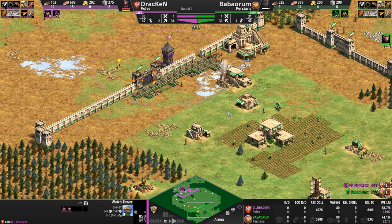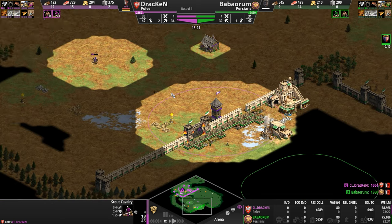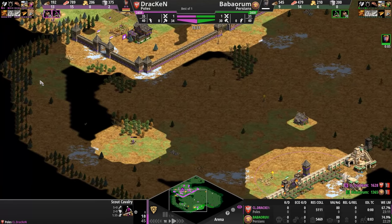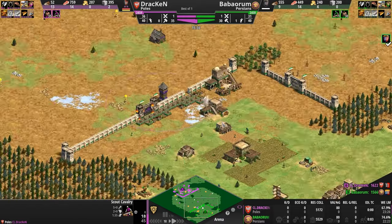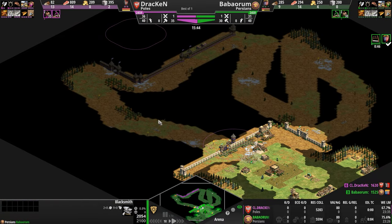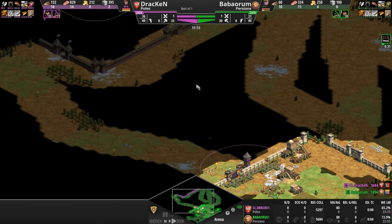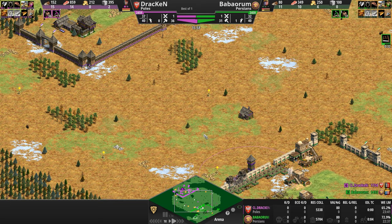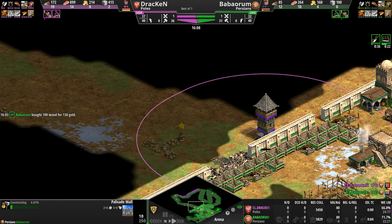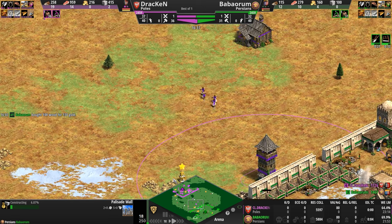Our Persian is down four villagers, both players have zero military, and Baba Oram has been locked inside his base, giving Draken an opportunity. Look how much of the map he's seen in just a few short seconds — he'll have seen a hundred percent of the neutral ground. Our Persian's vision is like Swiss cheese by comparison. He's seen one, two, three relics and hasn't seen the one to the center — the fifth relic is right underneath our very nose. He's actually seen four relics.